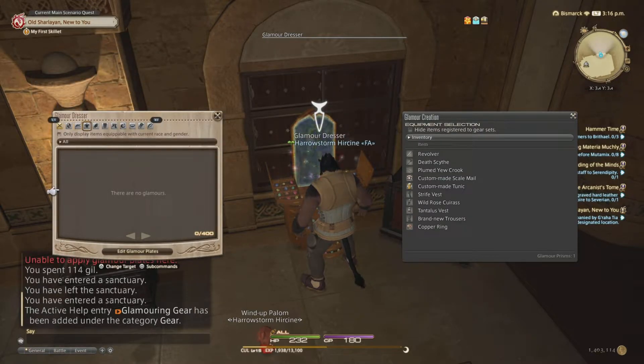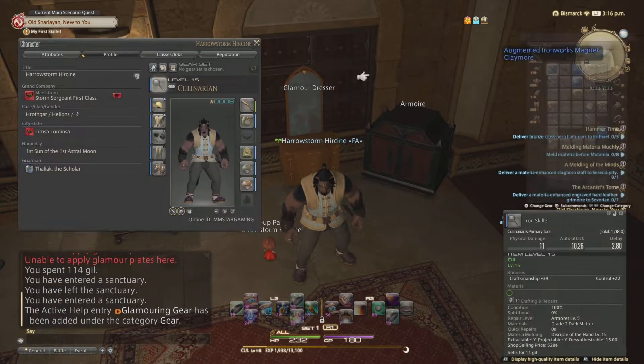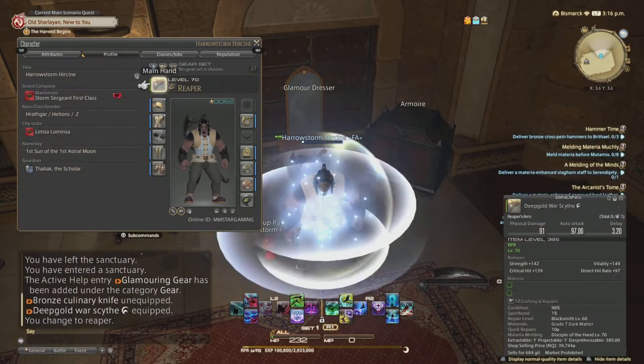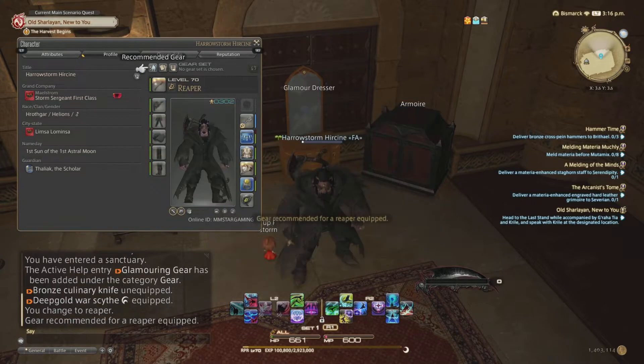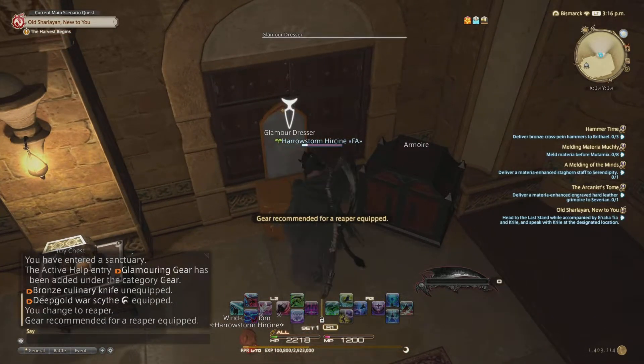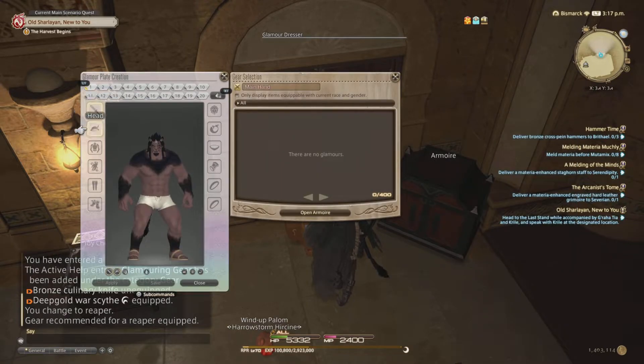Now we've got access to our Glamour. This is where you can play around with different gear. I'll switch back to the Reaper, and then you can play around in this tab to edit your glamour plates and save them to your character — providing you have those glamour prisms.